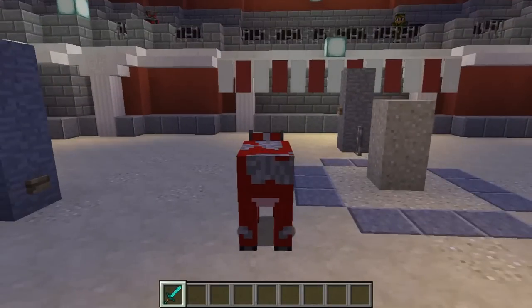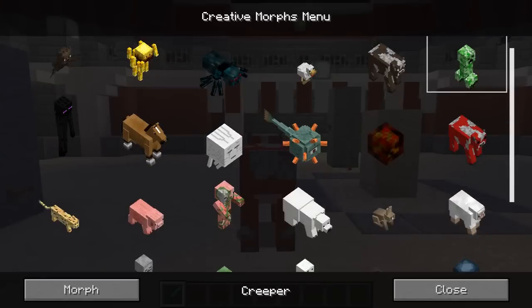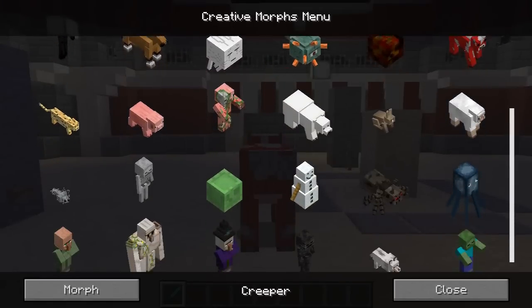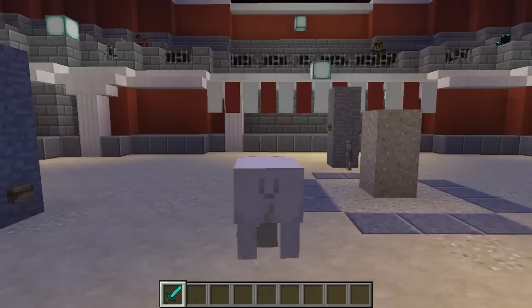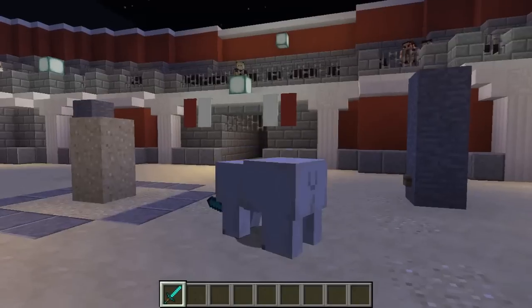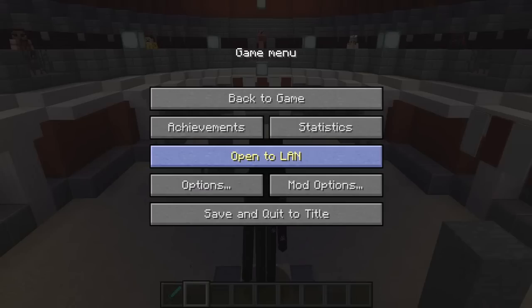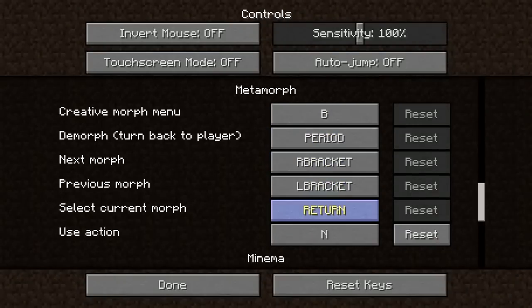Let's check out the creative morph menu. To open it, press the B key. This menu shows all the morphs available in the mod. Just click on any morph and press the morph button to morph into the selected morph. You can also remap Metamorph keys to different key bindings in the control options. In version 1.0.1, there are a total of 6 key bindings.